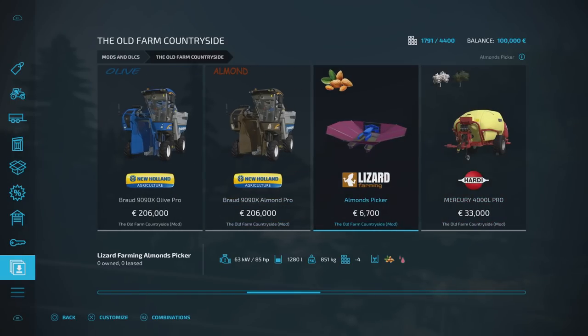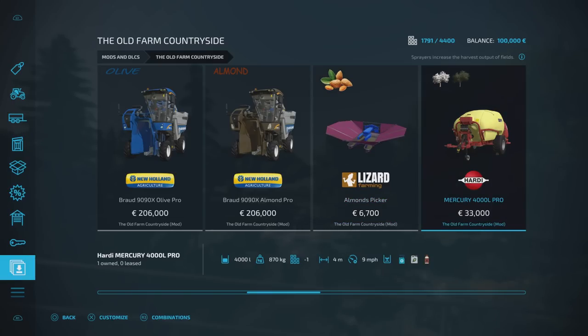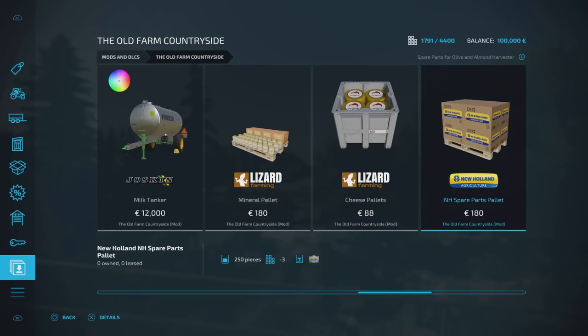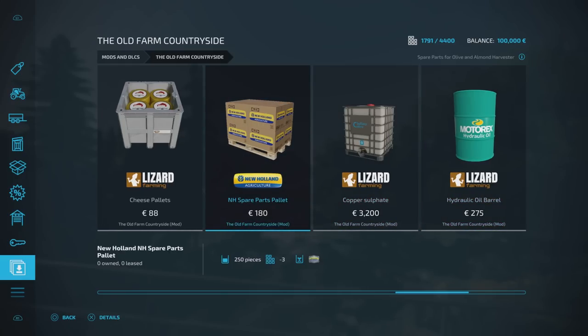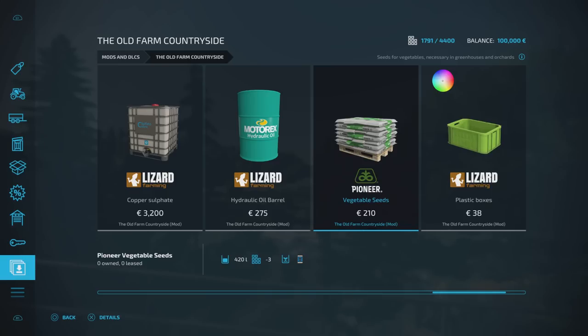We've got the Almond Picker for the Almond Trees — that's got a little red teardrop icon next to it, which means it requires the New Holland Sign and the red disc. There's also a blue sign for Copper Sulfate — when you're spraying your trees or vines, you need Copper Sulfate mixed in with your herbicide or liquid fertilizer. We've got Mineral Pallet, Cheese Pallet, and Spare Parts Pallet. As you do with silage additive, you've got a little bar on that piece of machinery — you buy a pallet of spare parts to repair your vehicle, and over time that bar gradually goes down. When it gets to the bottom, you need to get some new spare parts put in.